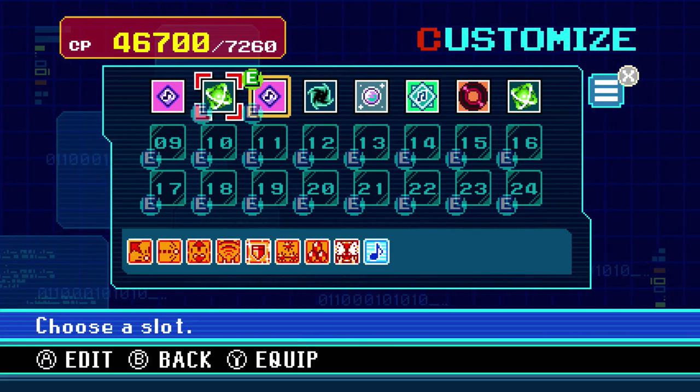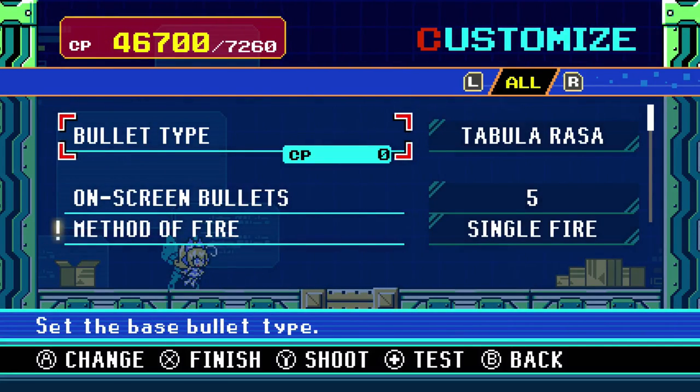To give you some frame of reference, that skill costs 46,000 customization points. I have a file that I've been playing on for like 8 hours and I have less than half that many. That is ridiculous. It has absolutely everything.